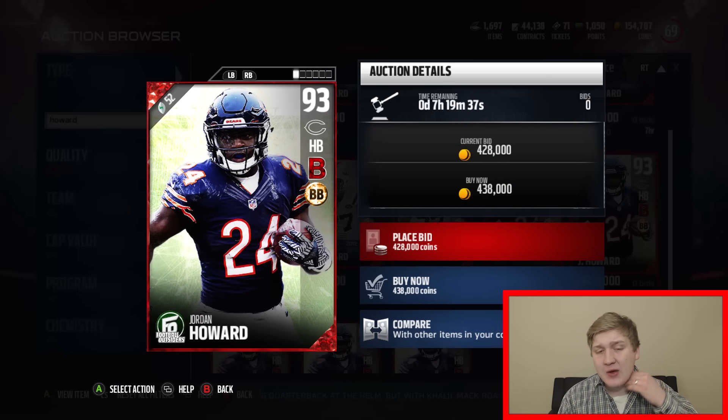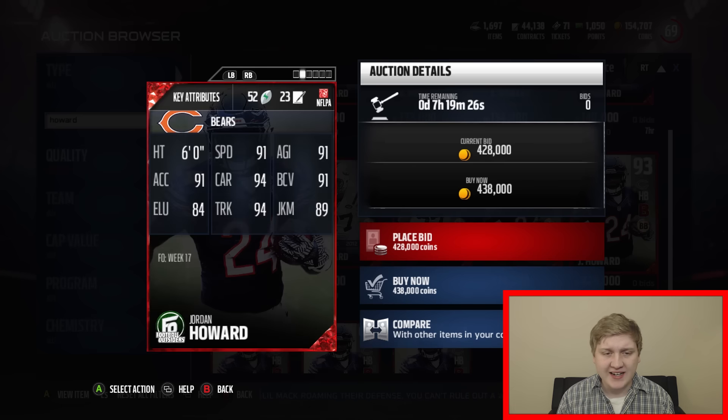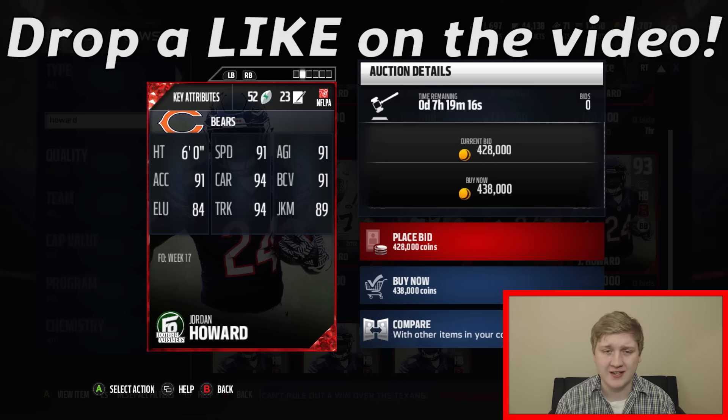This guy's 93 overall, got Battle Ready and Bruising Back chemistry. I like those chemistries. I didn't like Bruising Back as much, but it's kind of decent. Let's check out the stats: 91 speed with 94 carrying, 94 truck, 89 juke move with 91 ball carrier vision, 91 agility, 91 acceleration. That 94 trucking is the big one. Also 94 carry is pretty good and 91 speed is pretty nice.